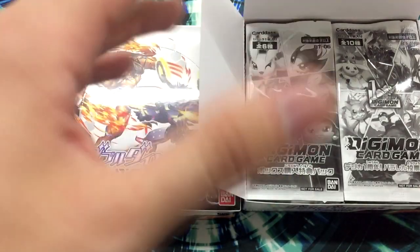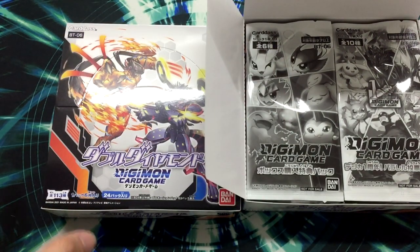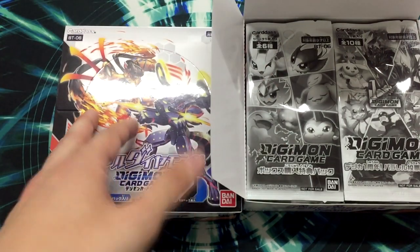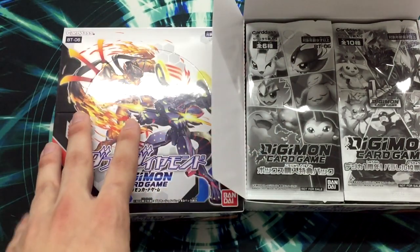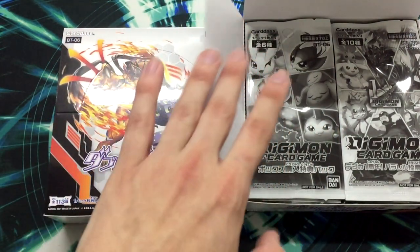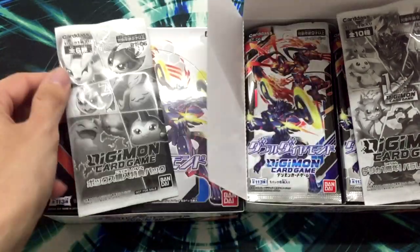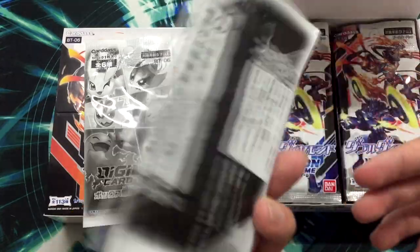Let's see how the rates go, since it's almost the same as the English release. It seems that every box has 4 to 5 secret rares, and one of them is a parallel or a secret — remember the English boxes too have 8 to 9 secret rares. This expansion comes with box toppers that are the babies, the digitama, and one of the 10 cards of the 1-year anniversary that are parallels.